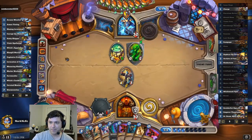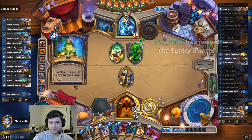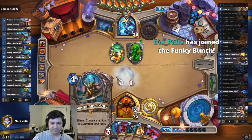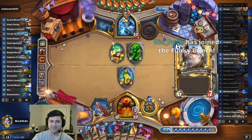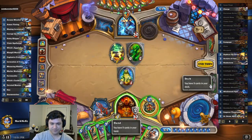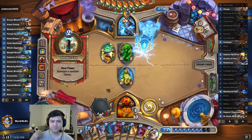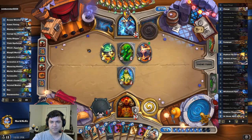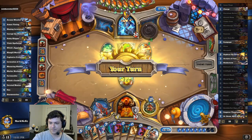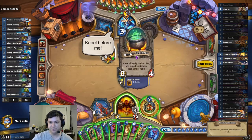Taunt totem — literally cheating. This guy has hexed a one-drop, guys. It's actually acceptable against my deck, unfortunately. Watch him Coldlight me now. I'm playing really slow. So that will draw Zeph, so I need to play something else as well. I guess I can Shield Slam the cauldron.